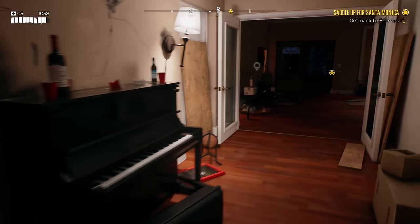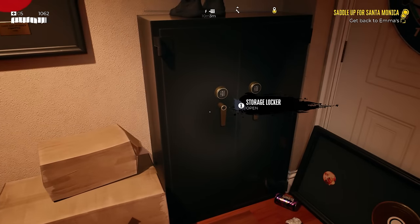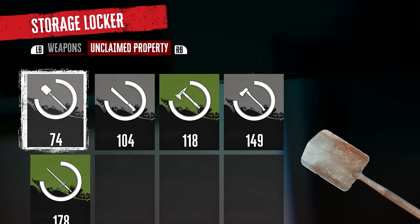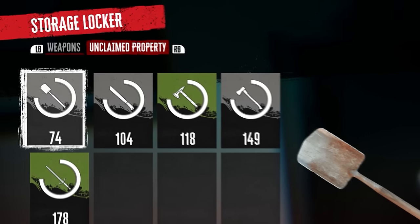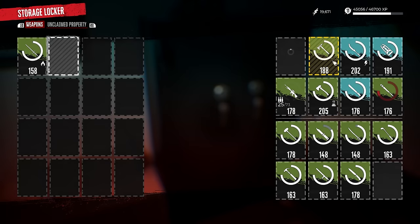There is one trick for trading that will save you a bunch of time, because the UI for trading doesn't line up with your actual equipped menu — once you go into the sell menu it's very confusing. What you want to do is go into a storage locker at any home base, then go to the unclaimed property tab where you'll find items that have been lost that you can also sell.